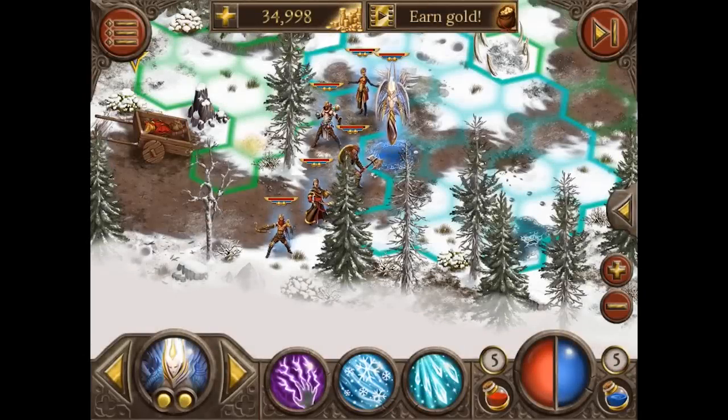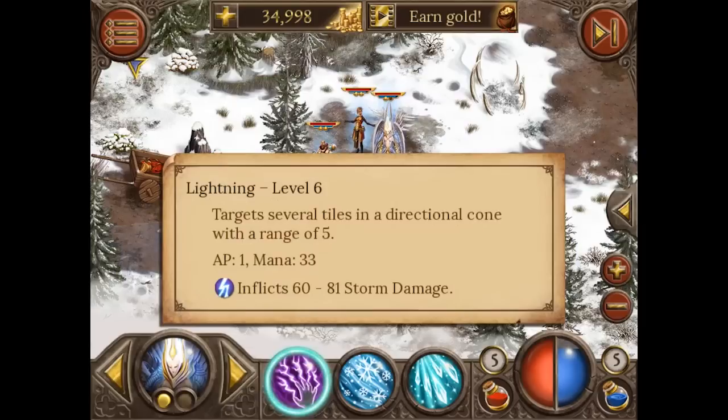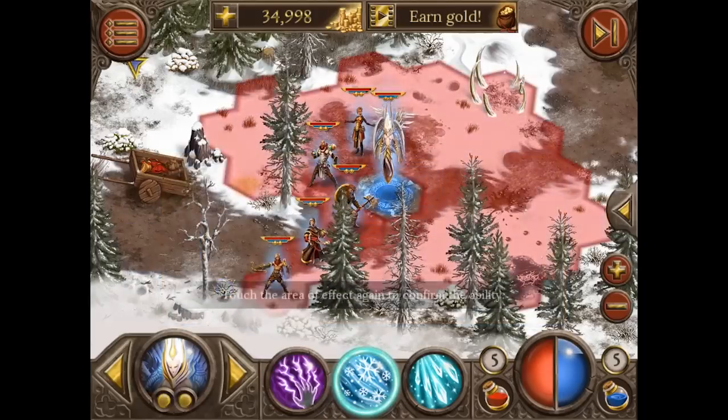Here we are in game. I already progressed a little through the new campaign. We met a new character — the Windcaller. I don't want to spoil the story too much, but the Windcaller is a very powerful character. He has a lot of AoE spells. The first one is the Lightning, which targets several tiles in a directional cone and deals storm damage.